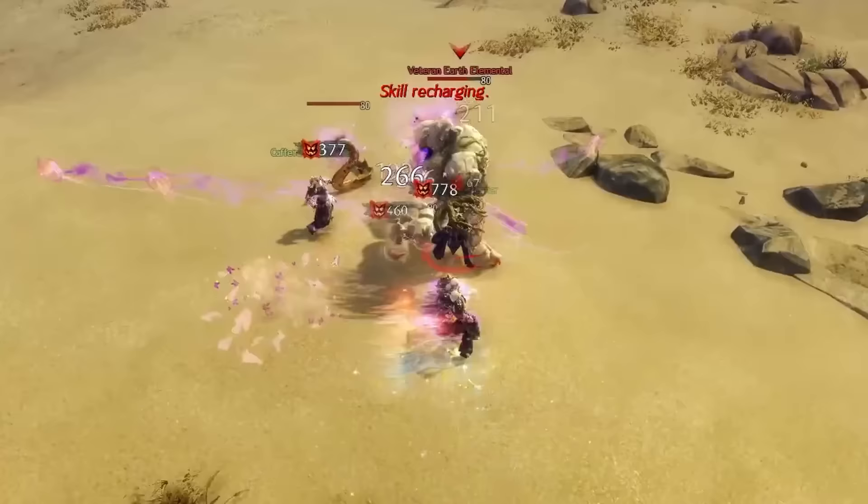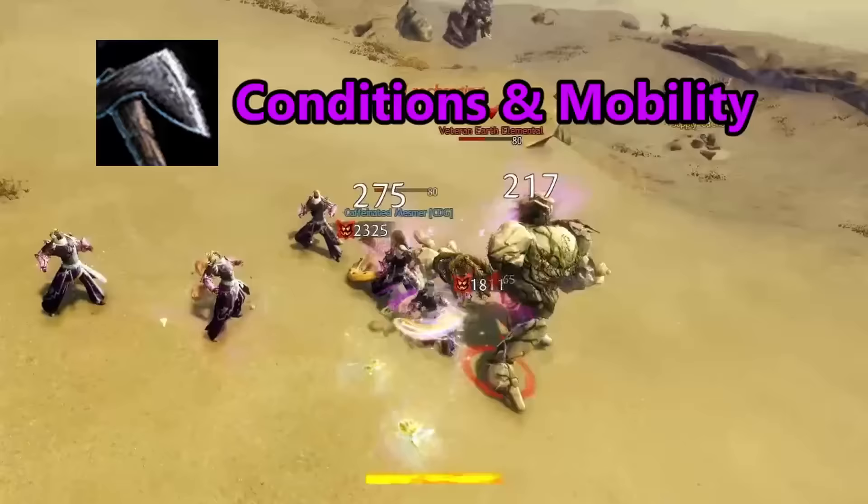The Mirage picks up the Axe, which can shadowstep, dash, and slice enemies to bits, inflicting a number of heavy, heavy conditions. Seriously, are you sure that you saw this illusion?